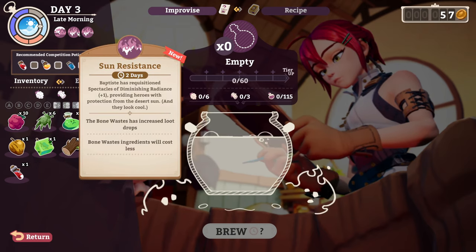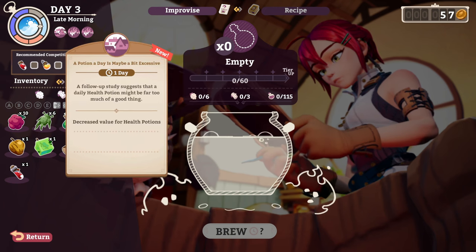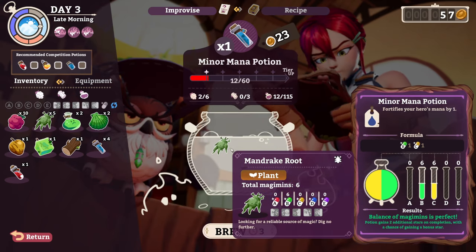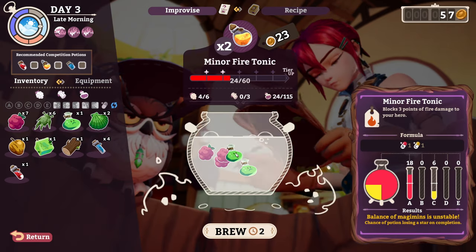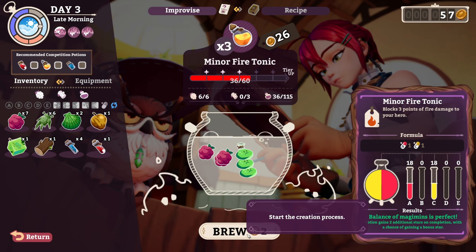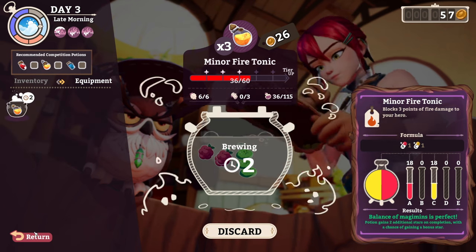Got your D right here. Debut. They're still not buying those, so I guess we'll make some more fire. Actually, that's not the fire — get that green stuff out of there. Gotta get rid of these crappy ingredients anyway. Minor fire. Balance is perfect. It'll take two turns, so if you do run your shop, it'll be done.